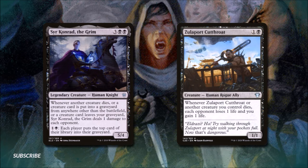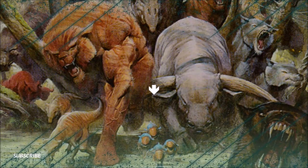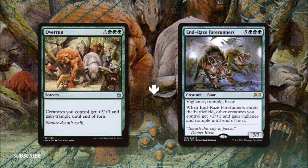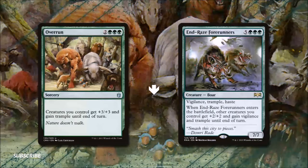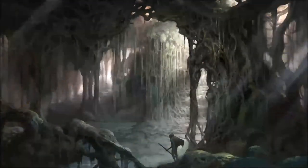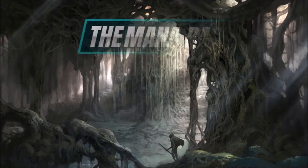If we end up with a large army of critters and need to push those Eldrazi Scions through, let's do so by Crashing Through. We're running Overrun for two and three green: all creatures we control get +3/+3 and trample until end of turn. And Emrakul's Forerunners for five and three green is a 7/7 boar with vigilance, trample, and haste — when it enters the battlefield each other creature we control gets +2/+2 and gains vigilance and trample until end of turn.